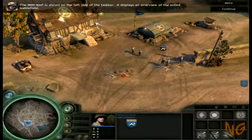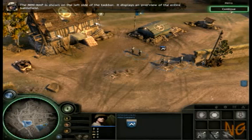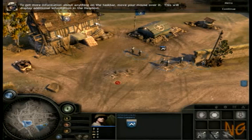The mini-map is shown on the left side of the taskbar. It displays an overview of the entire battlefield. To get more information about anything on the taskbar, move your mouse over it. This will display additional information in the help text.